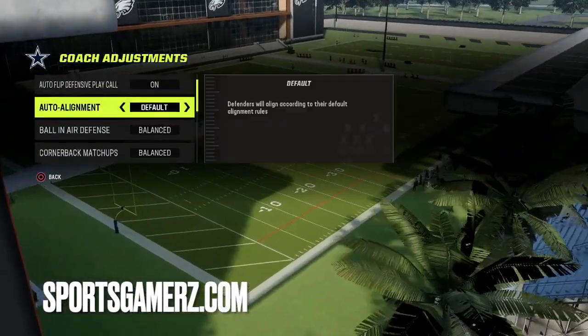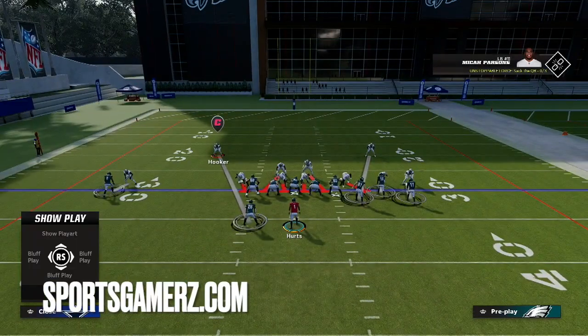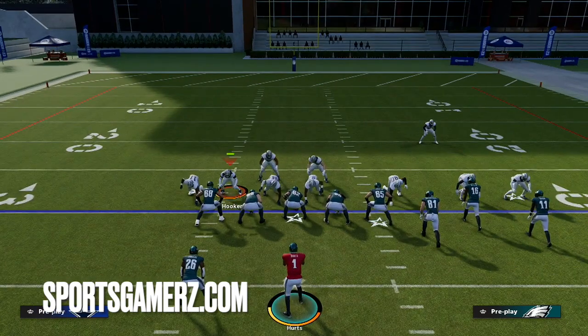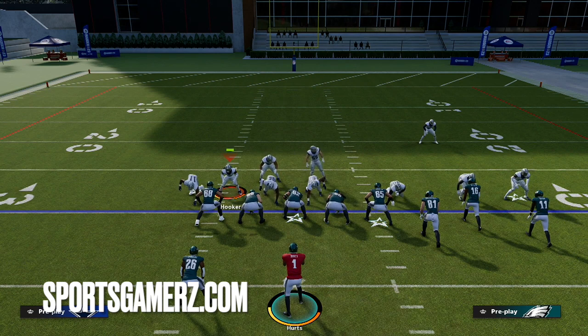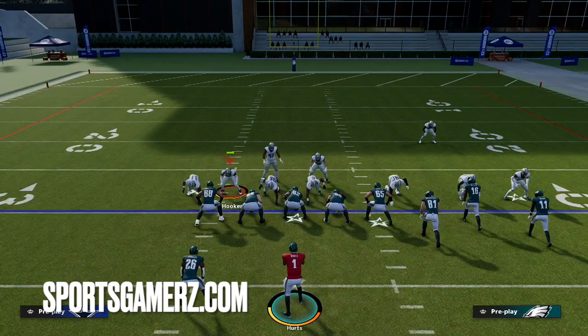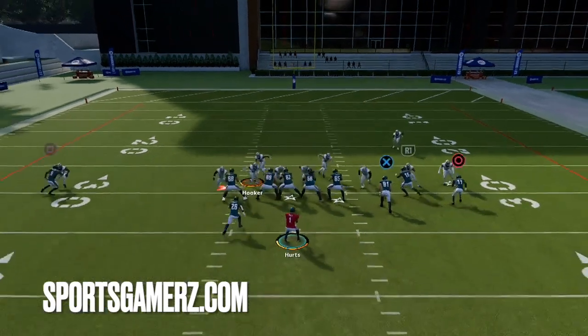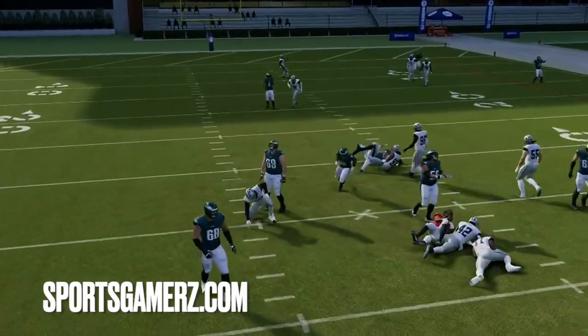A great example of this would be Over Storm Break — a lot of players run Over Storm Break. A lot of players will see a blitz like this, they'll block their running back, and the thing is it's really going to be hit or miss if it works. As you guys can see here, blocking the running back doesn't really do that much at the end of the day.